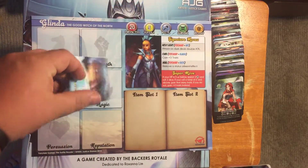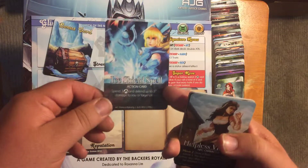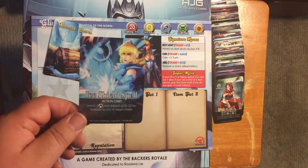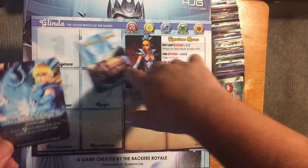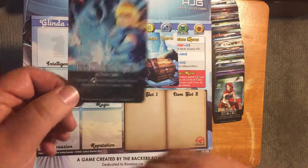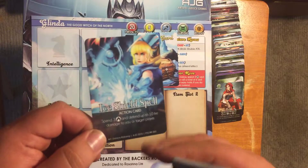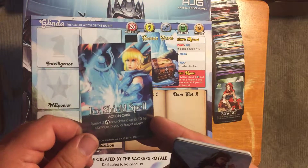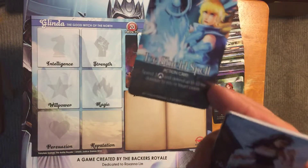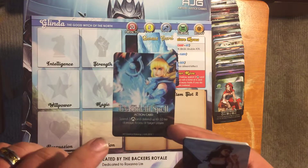So that is the first bonus card. The next bonus card is action cards. Your action cards give you an action, usually by spending your traits. This one says to spend three magic — that's the little fire symbol — and defend up to ten fire damage to you or a target player. So anyone who uses this can defend against up to ten fire damage.